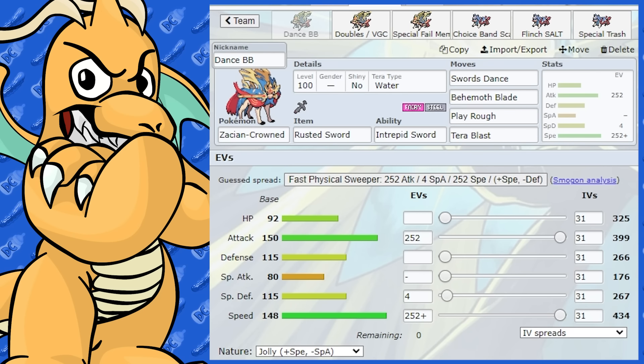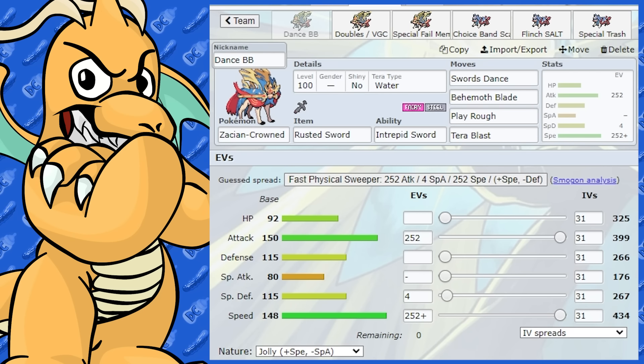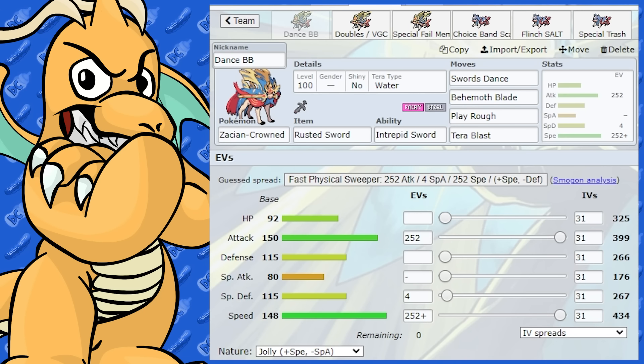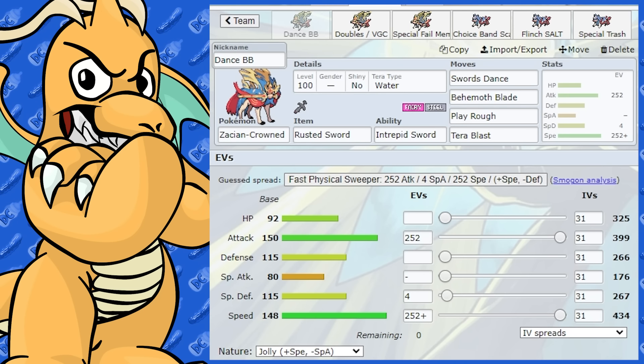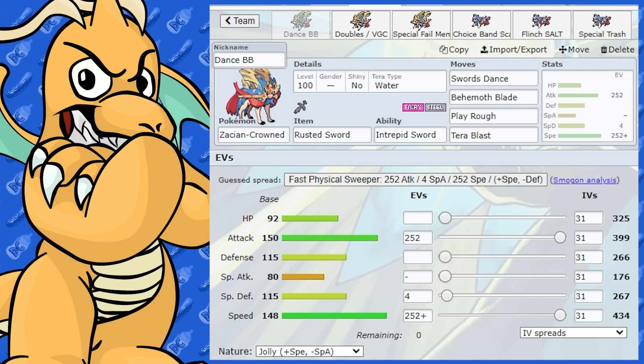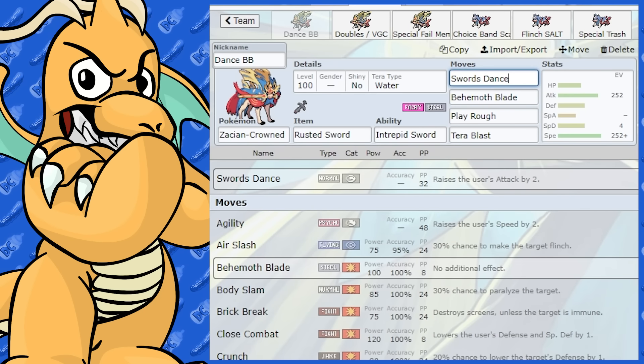Zacian Crown can actually run a variety of Tera types. I'll go over the ones I think are best, and I'll also go over some counters and some teammates. Funnily enough, a lot of the counters make good teammates too.